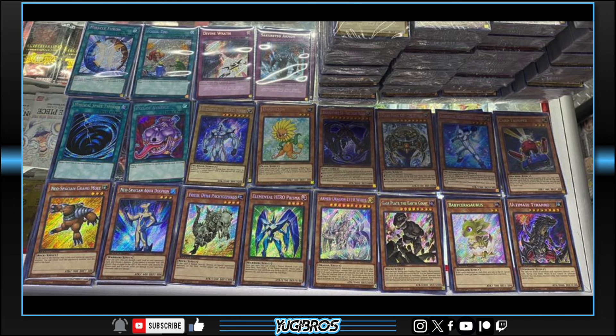We're starting it out with Miracle Fusion — awesome choice, really love that. A lot of cards in here are going to be popular for just current Yu-Gi-Oh!, which is what I like, or just older formats as well, and I'm glad the inclusion is here. Then Fossil Dig — that's big for any dino players. I understand we did just have this in the rarity collection, but hey, another secret rare, never against that.